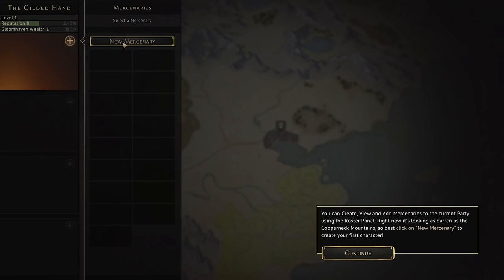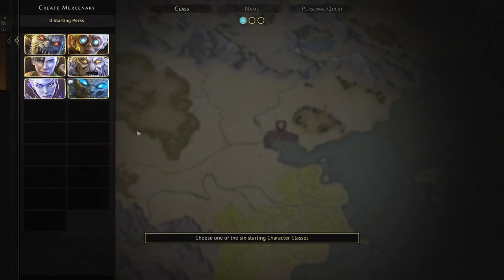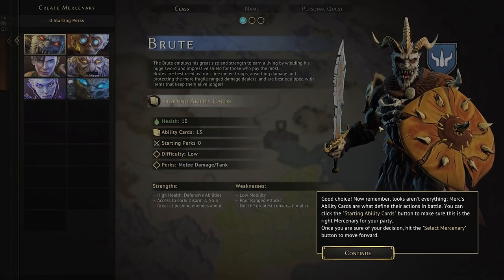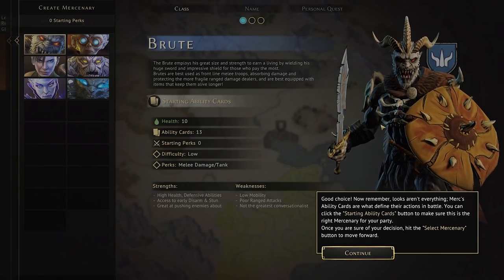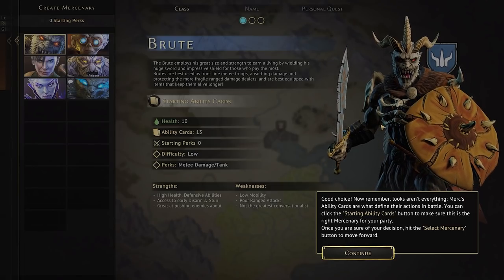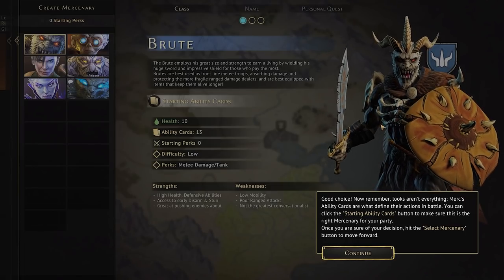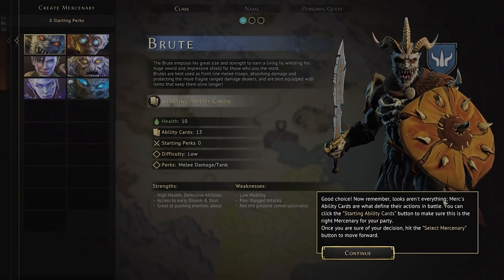Over here, we've got to pick our mercenary. You can create, view, and add mercenaries to the current party using the roster panel. We've got a few starting character classes, each one with unique abilities and gameplay styles. One of my favorites is a creature that I feel like represents how I look and feel. Mercs' ability cards are what define their actions in battle. You can click the starting ability cards button to make sure this is the right mercenary for your party.